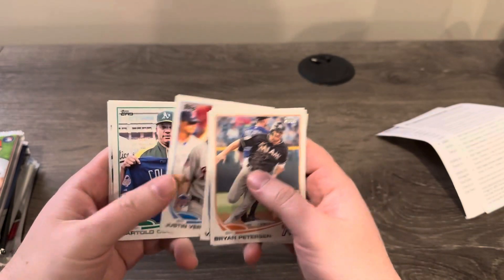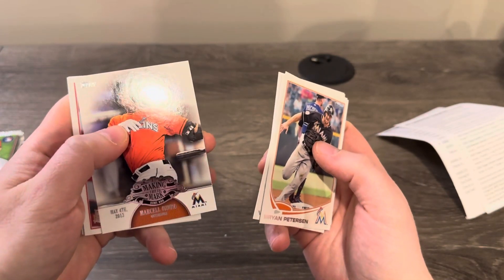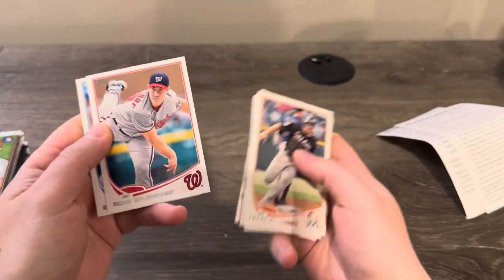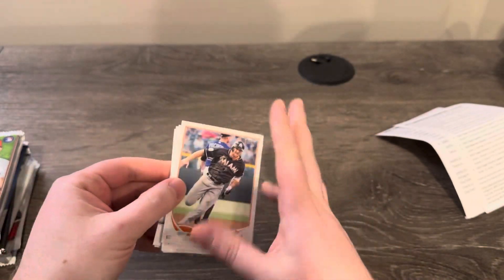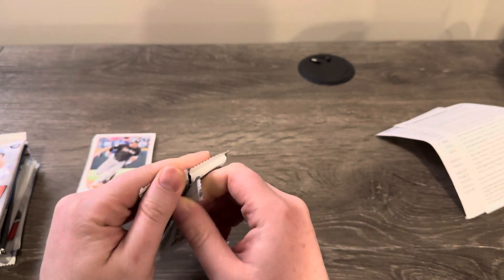Justin Verlander All-Star Game card — that's cool. Bartolo Colon — sweet, love cards like that. Marcelo Ozuna, Delman Young, Jeff Francoeur — heck yeah, remember him. Olendorf — always loved that name. And Brad Miller rookie. So a few rookies in there, none of the bigger ones.